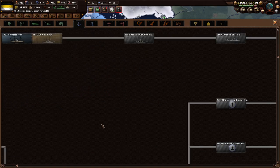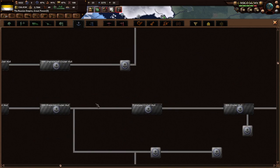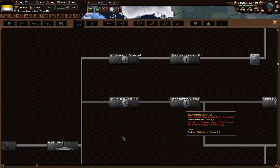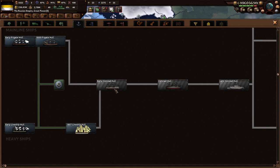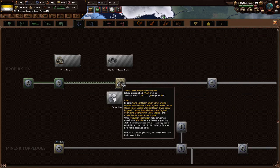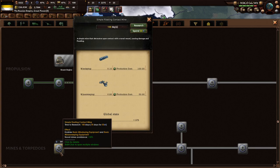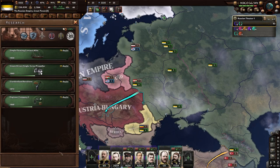For 1880s cruiser hulls, let's come down here — corvettes, ironclads, destroyers, torpedo boats — cruisers are over here. Protected cruiser requires 1880 light ironclads. We need ironclads to do this, but to get ironclads we need steam-driven single-screw propellers, which we're already working on. We can't quite do that yet, but we're getting there. We have enough naval XP, so let's go ahead and do this one too.